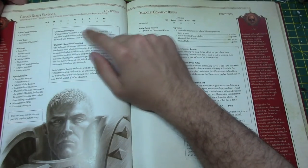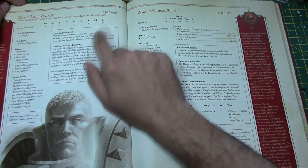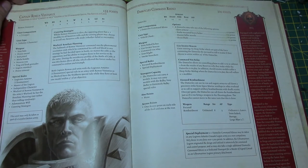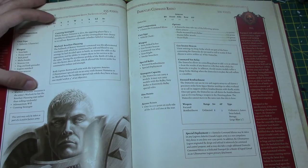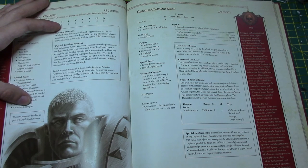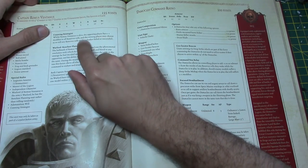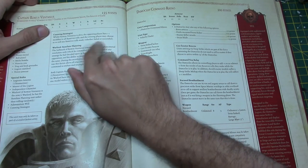Remus Ventaras is in the books at 155 points — Weapon Skill 5, BS5, Strength 4, Toughness 4, three wounds, Initiative 5, three attacks, Leadership 10, and a 3+ armor save. He has an Iron Halo, power sword, bolt pistol, melta bombs, Nunciovox, frag and crack grenades, Legion standard, and power armor. Special rules: Legionnaires of Astartes Ultramarines, Master of the Legion, Independent Character, Warlord. Cunning Strategist: while Remus is alive, the opposing player has a minus one modifier to all reserve rolls, and the owning player may choose to re-roll any reserve rolls whether failed or successful.